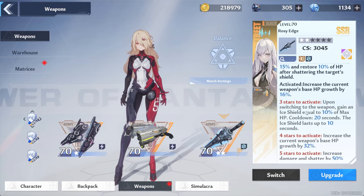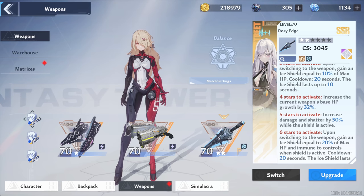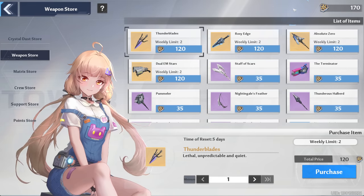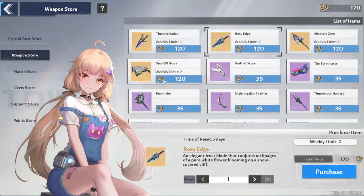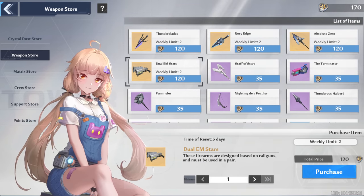Three stars does sound pretty interesting though — gain an ice shield equal to 10% of max HP lasting up to 10 seconds, and five stars increase damage and shatter by 50% while the shield is active. Five stars sounds insane. We do have 170 black gold so we could get the third star for Rosy Edge, but I'm really not sure yet — I might go for Dual EM Stars. Feel free to leave your suggestions. I'm probably not going to do anything for now.